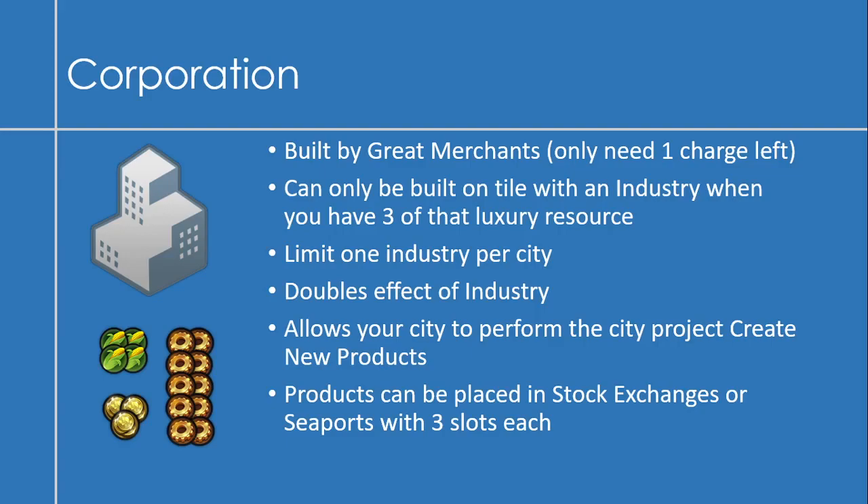Now on to corporations. Corporations are built by a great merchant, not by a builder, and you only need one charge left on your merchant to place it. A corporation can be built on a tile with an industry when you have three of that luxury resource — so industry needs two, corporation needs three. There's a limit of one corporation per city. The corporation also doubles the effect of that industry, so everything on that resource effects slide is effectively times two. It also allows your city to perform the city project 'Create New Products,' which are important.